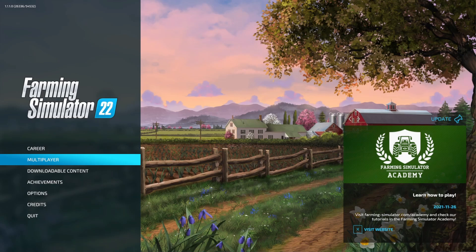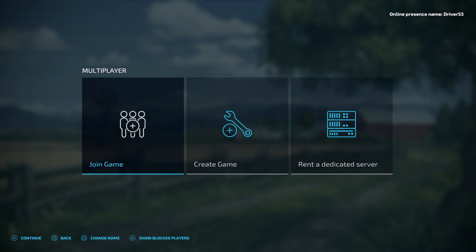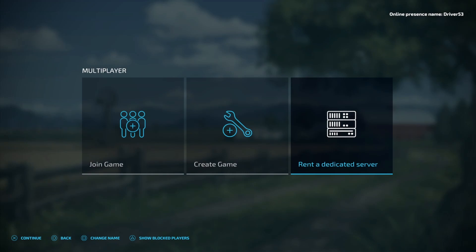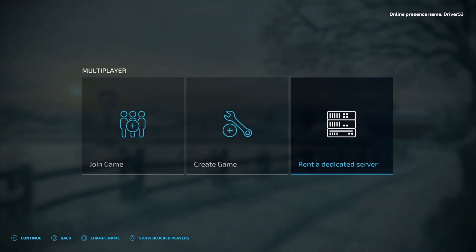Here we are on the home screen. I've got multiplayer selected and I'm going to go in here. For the PC, we have three different ways to play multiplayer. The first one, you can join a game. Second, you can create a game. Or third, you can rent a dedicated server. We are not going to be looking at how to rent a dedicated server today — that is going to be in a future video once I understand it a lot better.